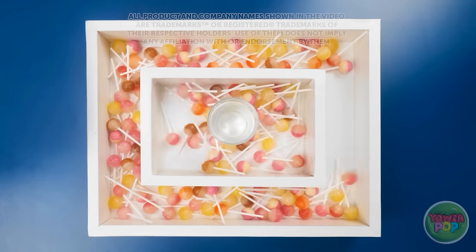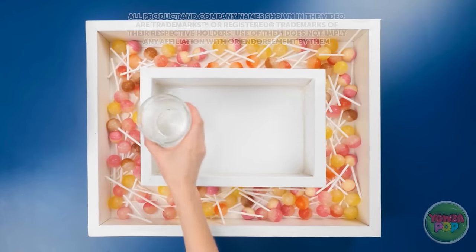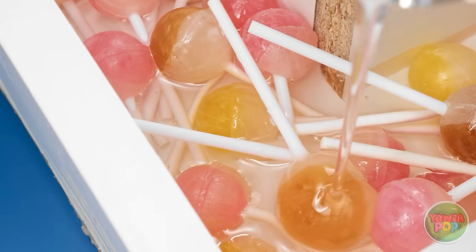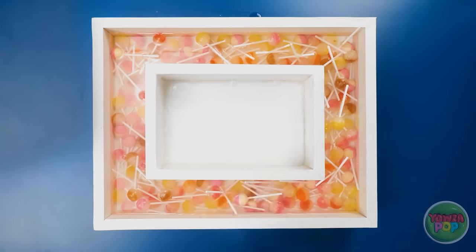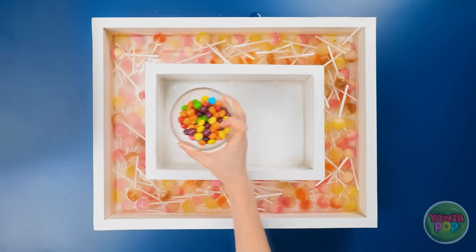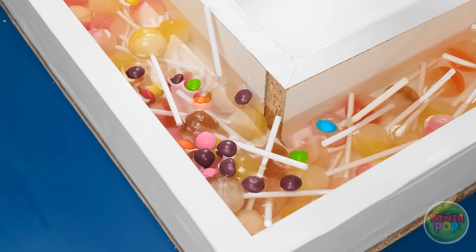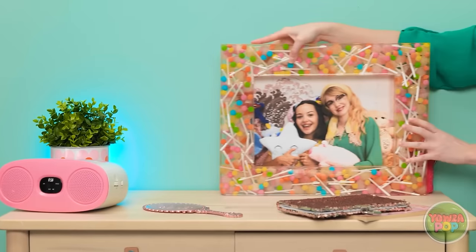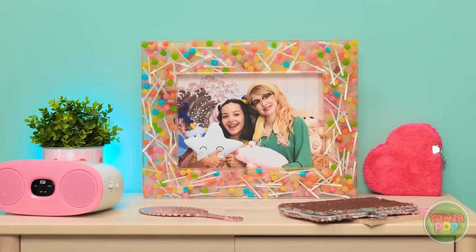Let's start by putting all these lollipops in this basin like this. Now it's time to add the epoxy resin - we're gonna want to make sure that it gets poured all the way around. That should be enough. Now let's bring on the candies! They're so pretty and colorful! They go all the way around, and then it's time for it to set. Ta-da! A perfectly scrumptious candy picture frame.